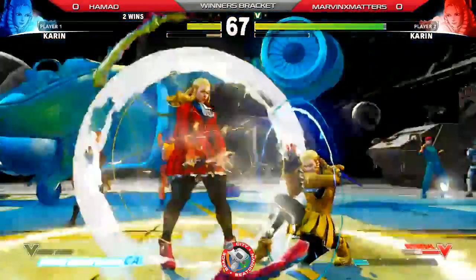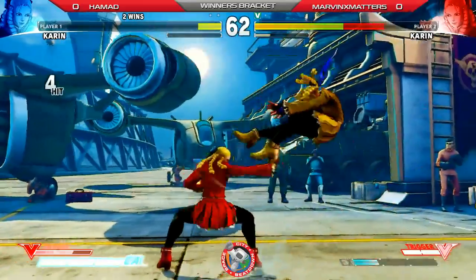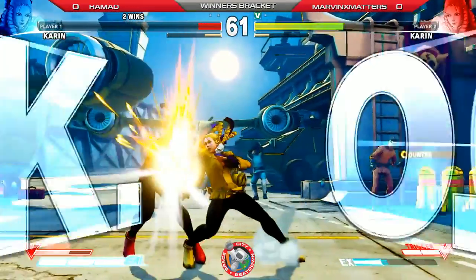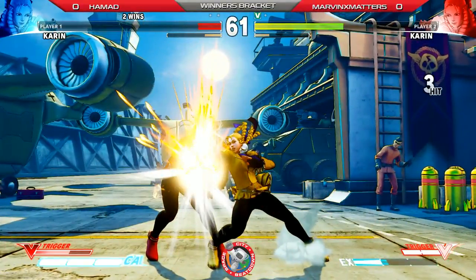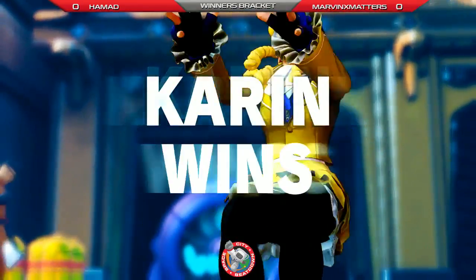It's up to Hamad to make it count. Beautiful throw tech. Hamad's still in V-trigger, lots of bar. Will he spend? No, he will not — he's holding on to it. And the low four tenko. Got a little greedy with the double dash. So Marvin X Matters taking game one over Hamad.